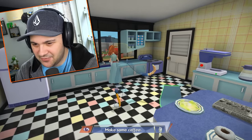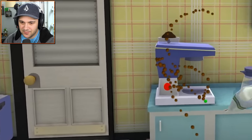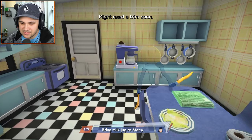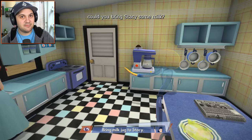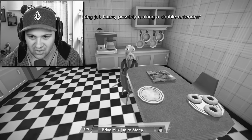I gotta make myself a cup of coffee. Just gotta grab this here — and then yep, throw that in the coffee maker. Grab that bad boy, put that right there. Bam, give me some coffee. She's telling me to trim my mustache — isn't my mustache like a part of my face? It seems like it would really hurt.